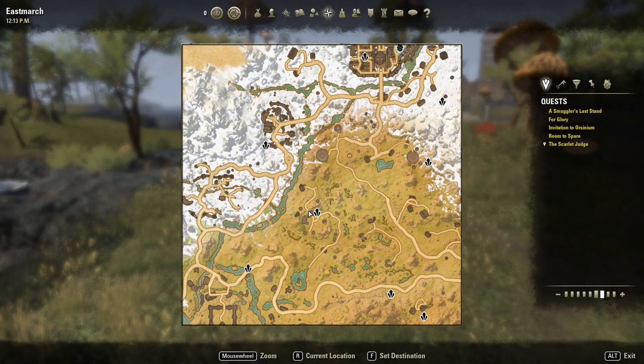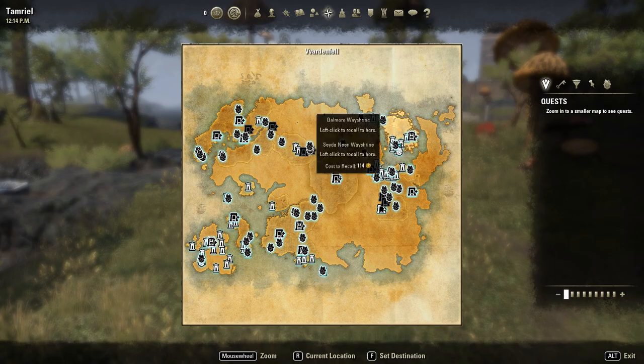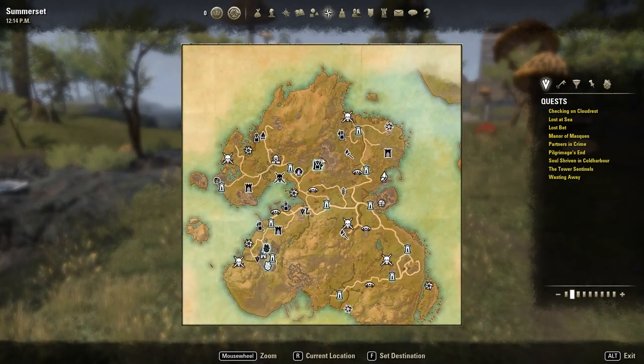Sky Shards, just like Lore Books, adds markers of the already known locations of Sky Shards in the game to your map. Keep in mind that the newer locations, like Sellatu Set, do not contain these markers just yet.